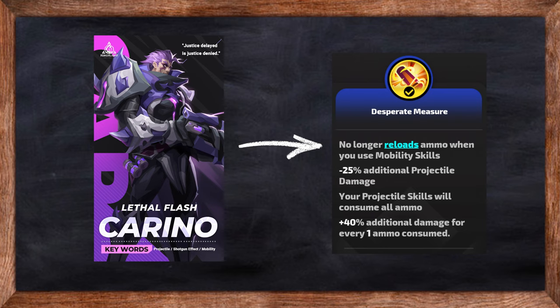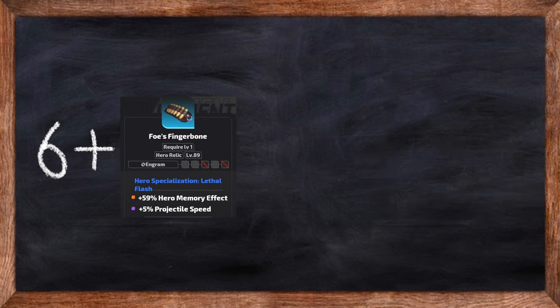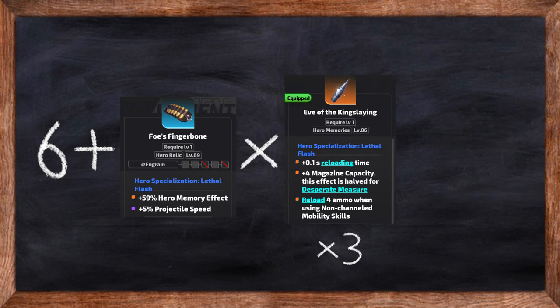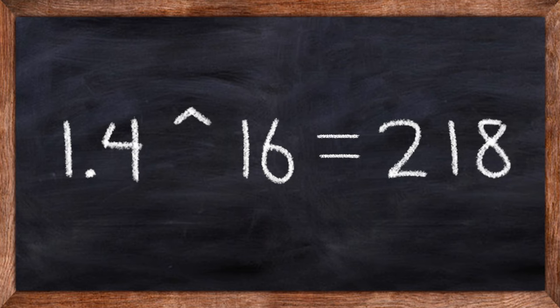Lethal Flash Karino's hero talent, Desperate Measure, consumes all your ammo to give a projectile scaled additional damage. The 40% additional damage per ammo consumed is always a separate multiplier, and the default magazine count is 6, so this starts as a 7.5 times multiplier. We can increase our maximum ammo capacity for a larger damage multiplier when full. A magic relic with 59% hero memory effect and 3 Eve of the Kingslaying memories gives us a 16 magazine capacity for a staggering 218 times multiplier.